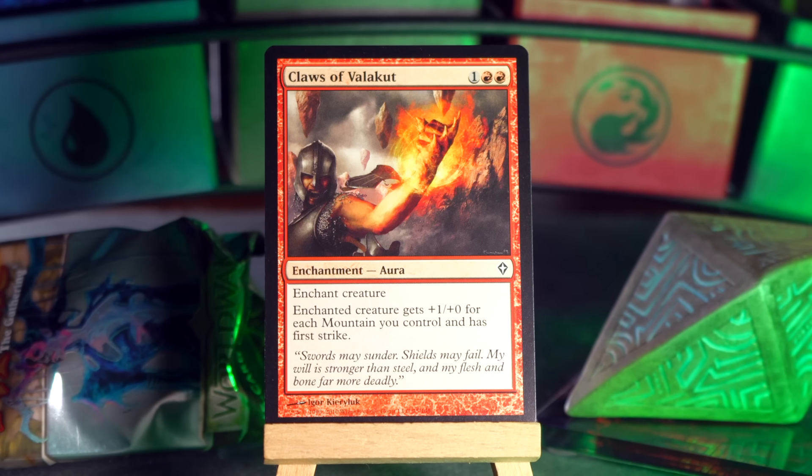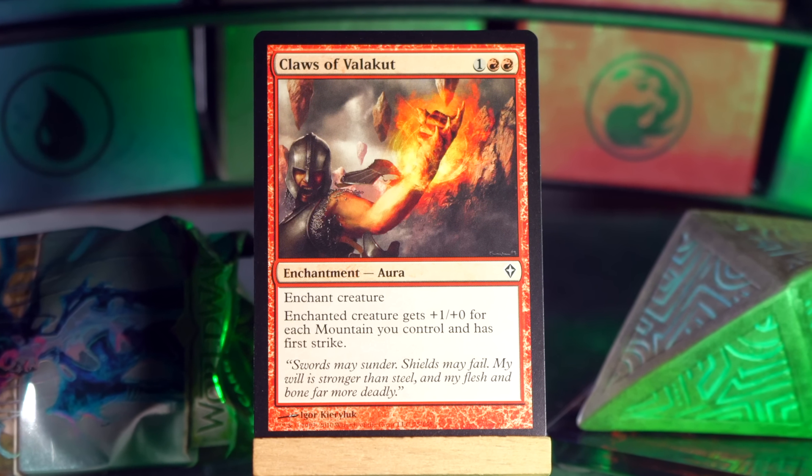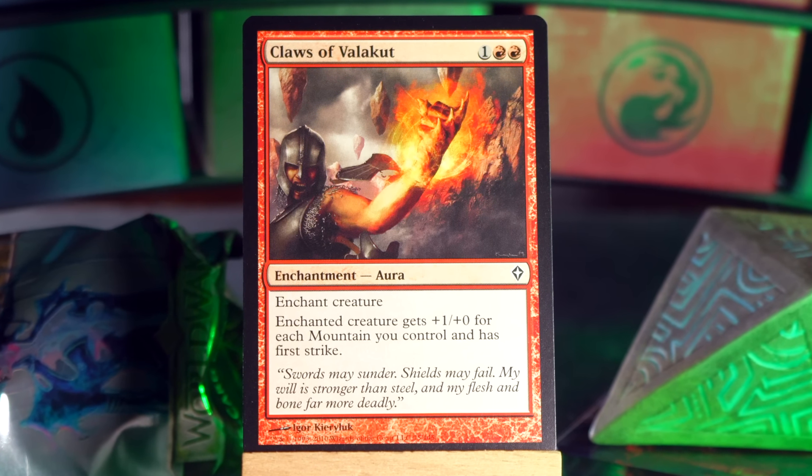Claws of Valakut: one red red for a creature enchantment. The enchanted creature gets plus 1/plus 0 for each mountain you control and has first strike. Okay, that could make the creature very large. It is, however, a creature enchantment, and they were not that great at the time. Because this is three mana, two of them are red, and Surikar Banisher is right there going 'I dare you to attack and I will bounce you.'